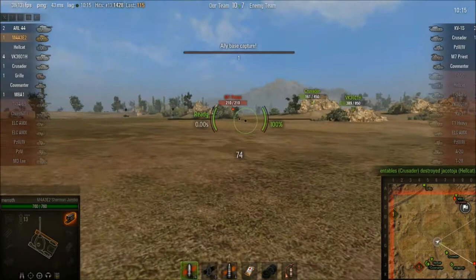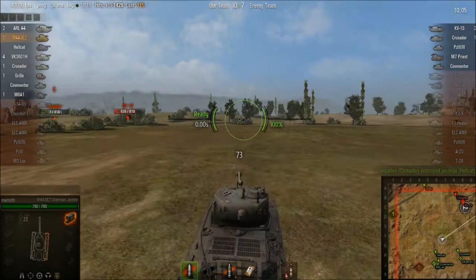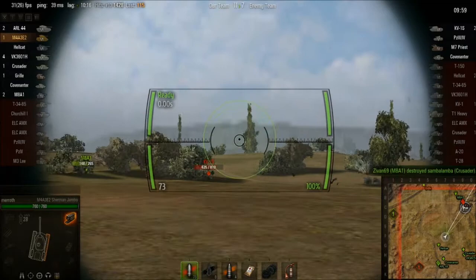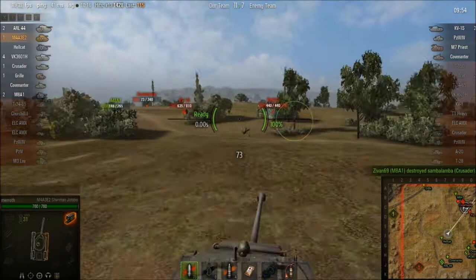From the Jumbo you can skip the M6 and the T1 heavy, which are pretty rubbish. I'm probably going to go down the American medium line first — the Pattons at the end are really really good.